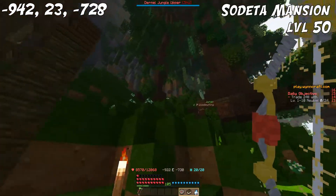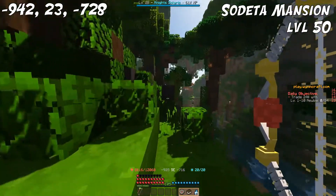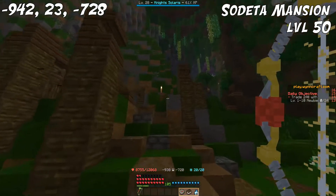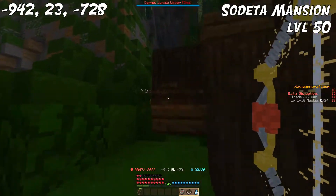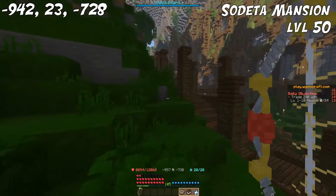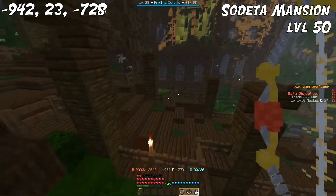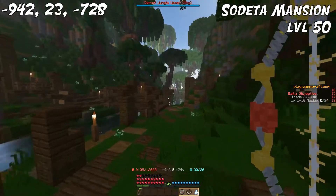Moving on to level 50 up to level 60, it's Junglewood. For this one, we're going to go over to the Sodata Mansion over in the Durnal Jungle — it's basically at the mansion for the Lost Souls quest. This is the spot with the least amount of mobs; there aren't any mobs around the mansion area, so you can just walk along these trees and cut them down in peace. The closest blacksmith would be in the Aiboju village, which you pass when entering the Durnal Jungle.